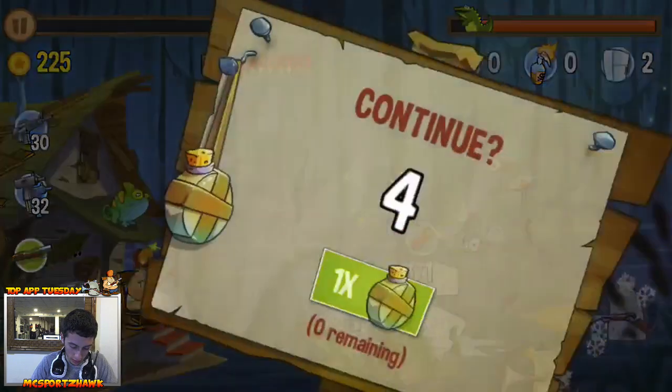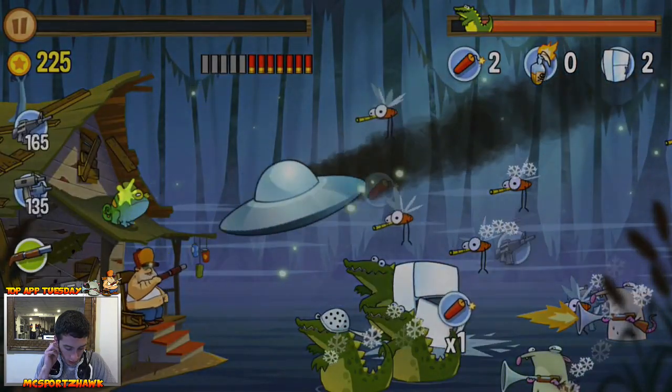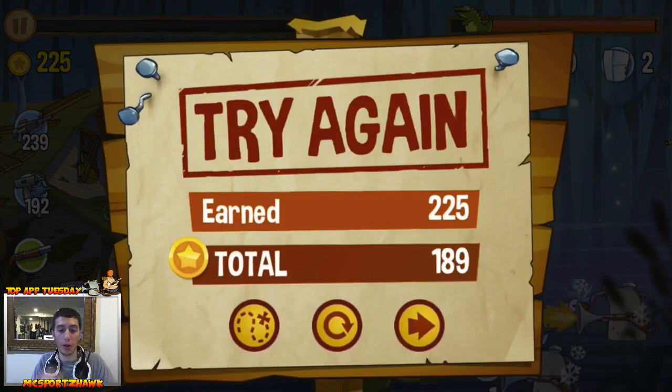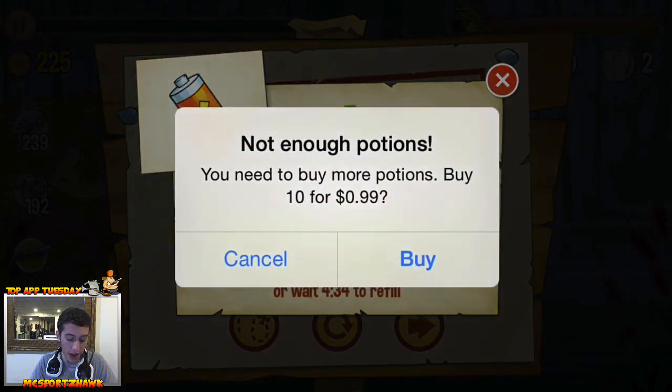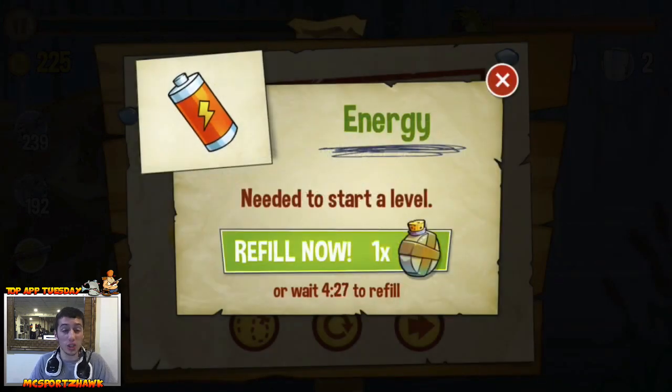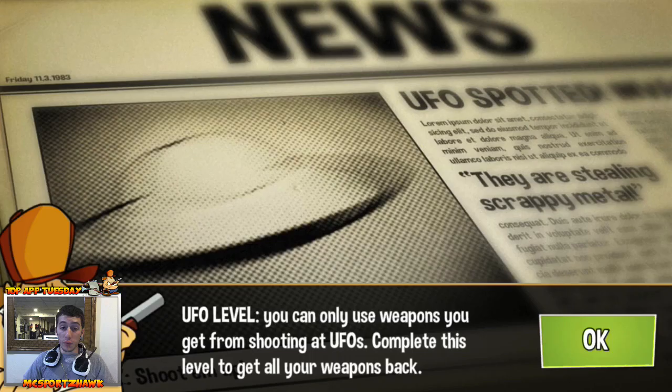I freeze them, throw in a Molotov, throw another one in — and I died, so close. You can see the little progress bar with the alligator in the top right corner. When you lose too much energy you need at least one battery filled to play. It shows a wait time — four minutes and 40 seconds — or you can refill now, buy potions or 10 potions for a dollar as a revive. I'm going to wait the four minutes and take a little break.